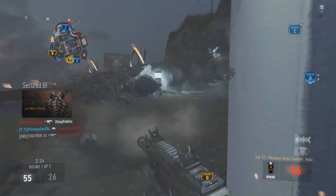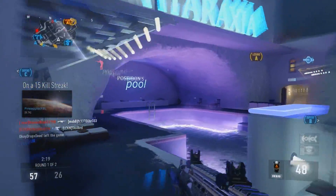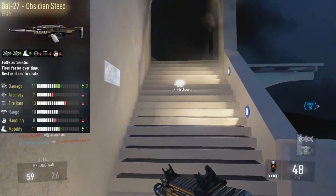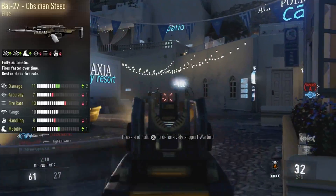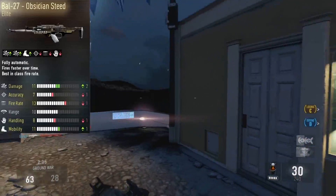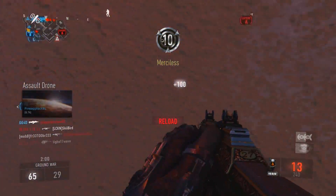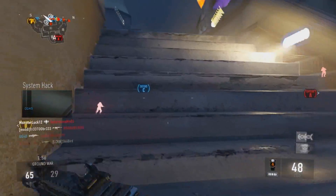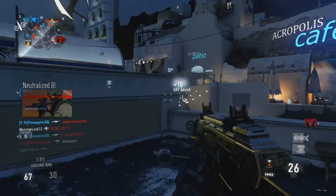Let me talk a bit about the Obsidian Steed. Basically the stats on this gun are all over the place — I'm throwing up the stats on the gameplay screen right now. Some things are minus one on fire rate, plus one on this, and so on. The main thing that matters about the BAL Obsidian Steed is the plus two damage. The minus one accuracy and minus one fire rate are minuscule compared to the damage boost. Damage is the number one stat on a gun, then accuracy.